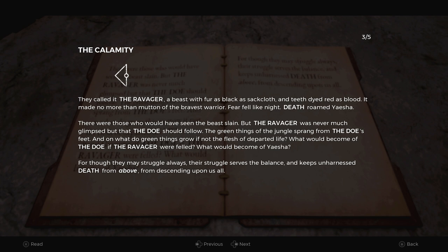This gives us a clue on how to open the subsequent doors with the symbols of the calamity and the blood moon. Once you do one, the second becomes obvious, but we'll start with the calamity. To open this door we have to read the text which mentions something about the ravager, the doe, and death.